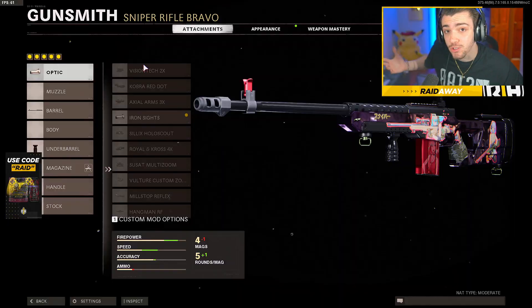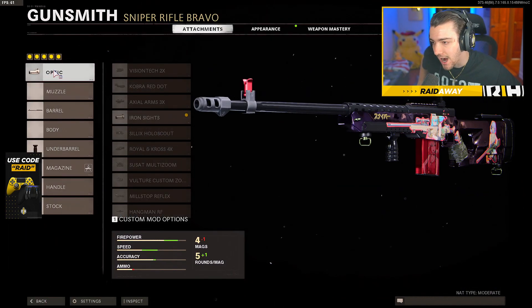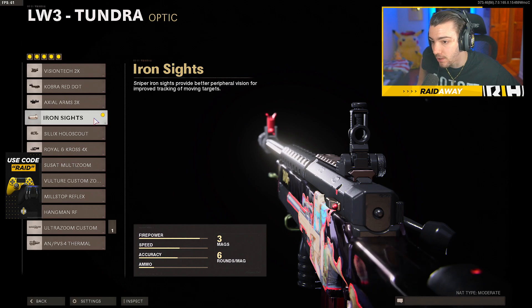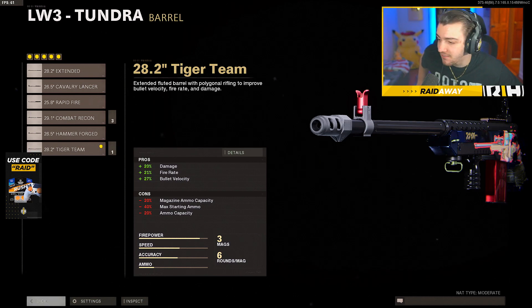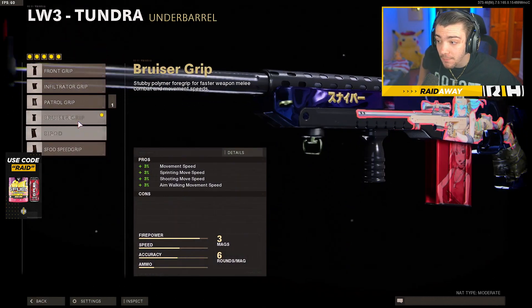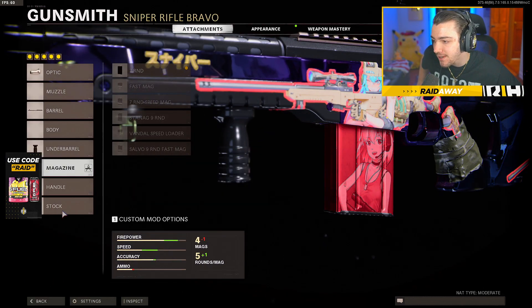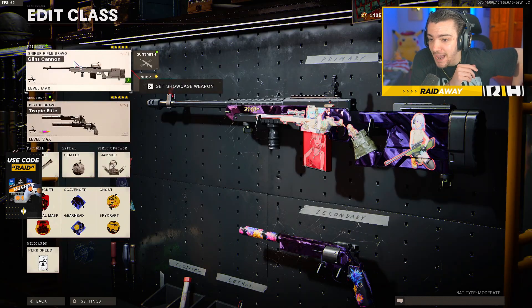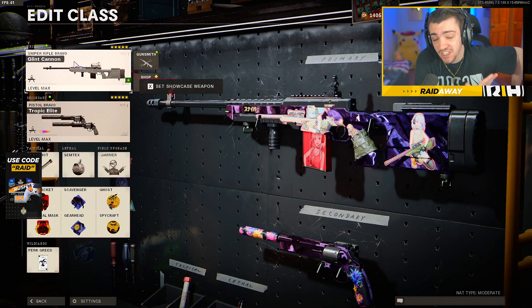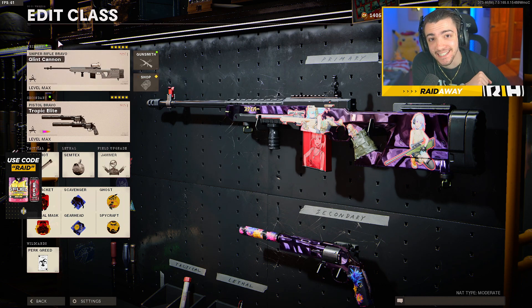As for the class setup I'm using for the Tundra iron sight - we are of course using the iron sight. I still don't get why you have to put on an iron sight attachment. For the barrel, I'm using the Tiger Team - obviously plus 20 damage, plus 21 fire rate and bullet velocity. It's the best barrel in the game. For the underbarrel, I'm using the Bruiser Grip just to get some movement speed. For the magazine, seven round. And lastly, I'm using the Serpent Wrap. But yeah, I love iron sight sniping in this game. If you guys enjoyed, make sure to subscribe, drop a like, and I'll see you guys next time. Peace.